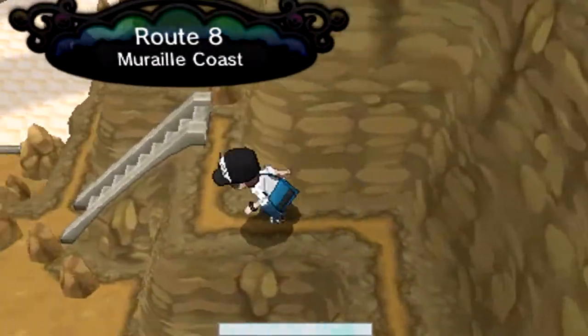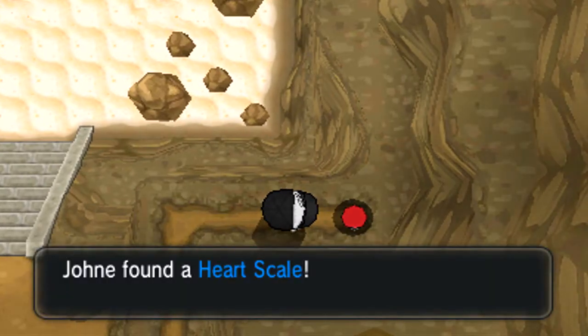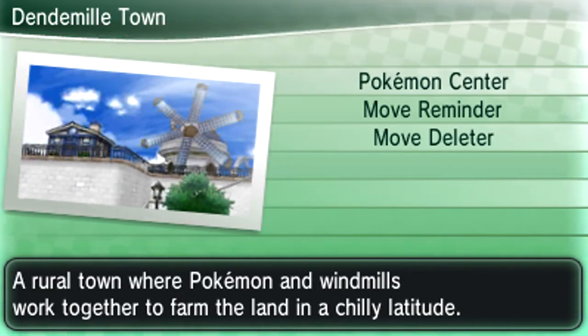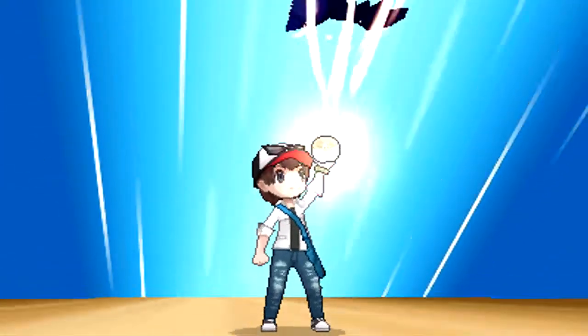More importantly, if you come all the way down here and pick up this little item — it is a Heart Scale. Heart Scales are very important in this generation because they're used by the Move Relearner. Excalibur would learn a move that's exclusive to him. If you have a Heart Scale you can go relearn it. I don't think Dooblade actually learns the move we're trying to get — I think you're literally 100% required to get a Heart Scale, but don't quote me on that.